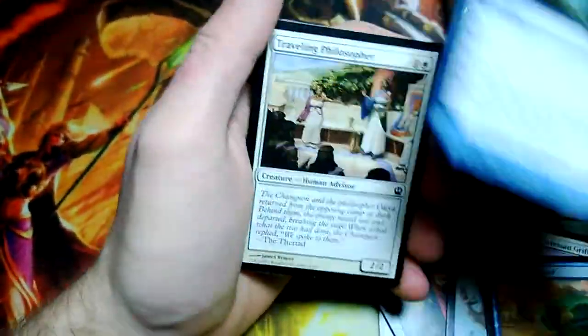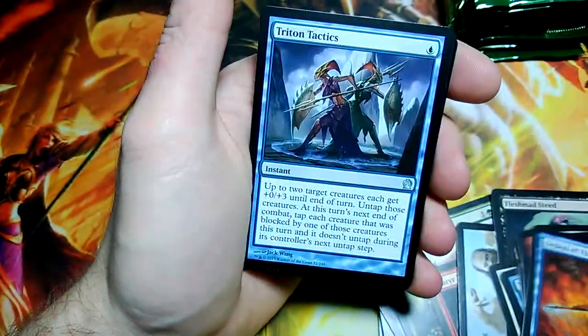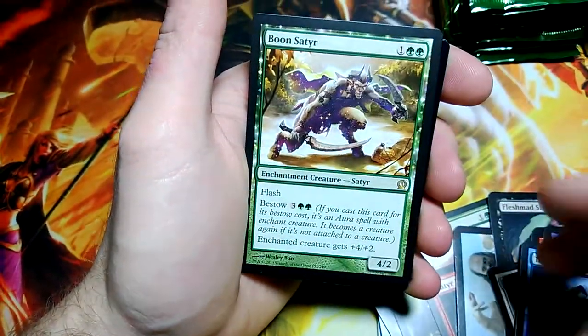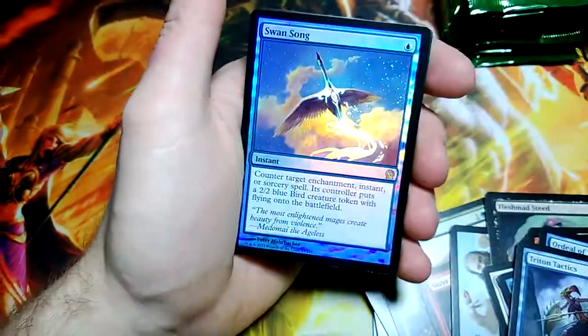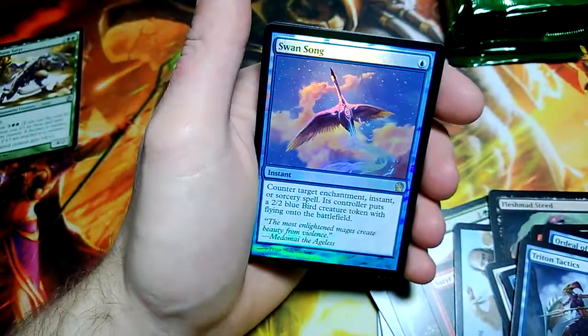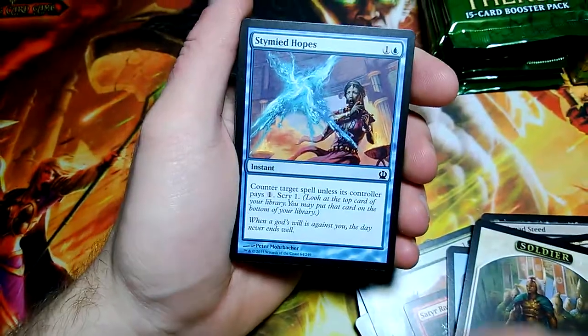I believe in the other box, like 2 packs in we pulled a foil rare. Ordeal of Purphoros, Ordeal of Thassa, Triton Tactics. Boon Satyr for the rare — it's not Satire, it's Boon Satyr. Swan Song foil rare — look at that, 3 packs in and got another foil rare. Swan Song rare, the one-drop counterspell. Pretty good rare and a pretty good foil.